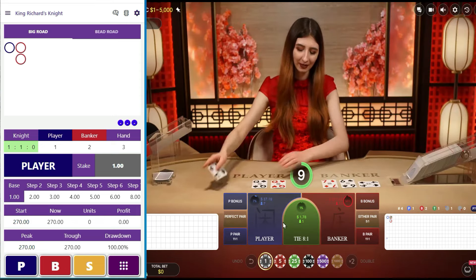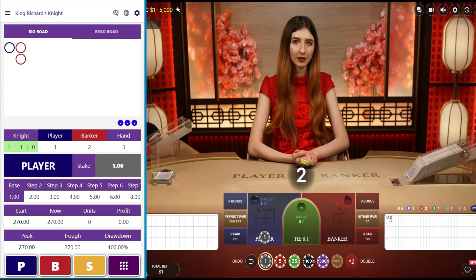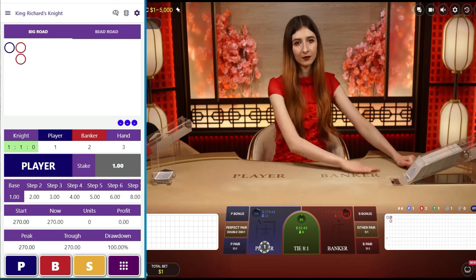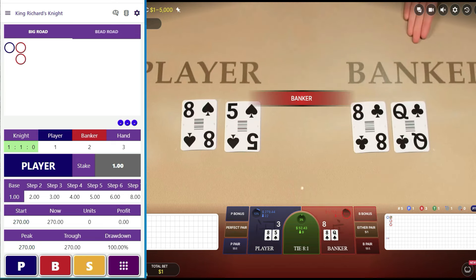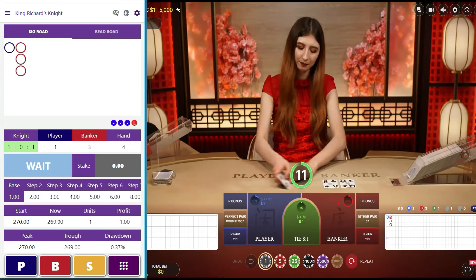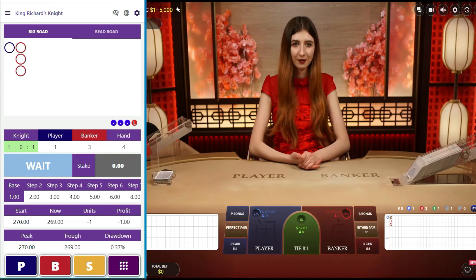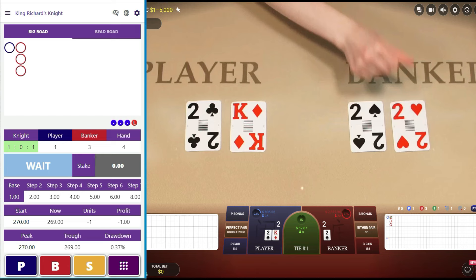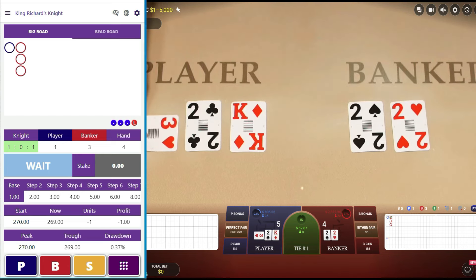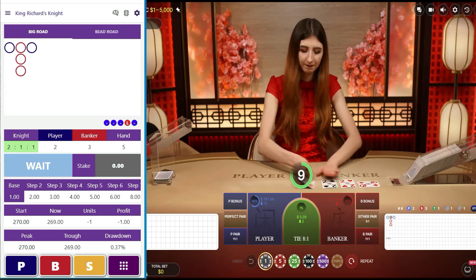Player, banker, banker — and now it says we can bet $1 on player. Banker, banker. Oh, now it's telling us to wait again. I guess King Richards Knight doesn't like to lose. That one goes to player, still saying to wait.